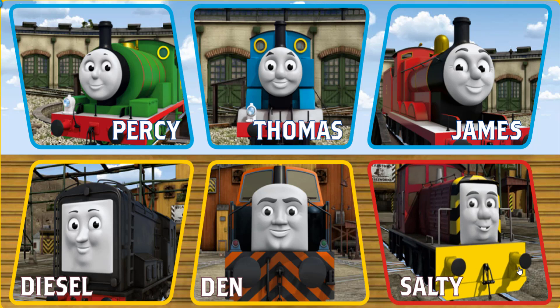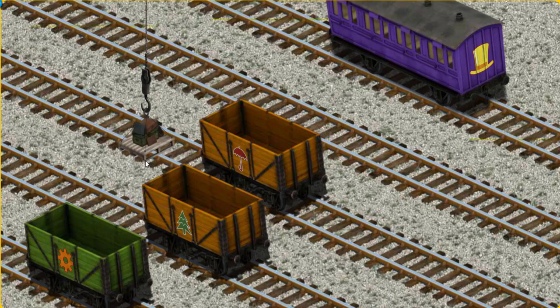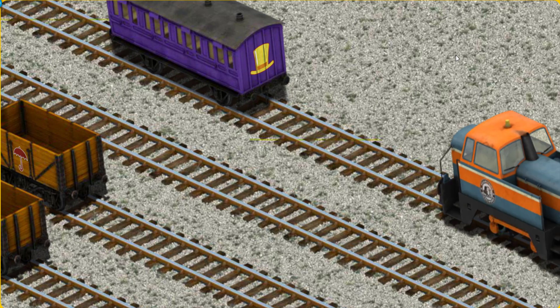It's a busy day at Brendam Docks. Thomas and his friends have many deliveries to make. Choose who will make the next delivery. Den must deliver the luggage to Knapford Station. Help Cranky find the luggage. You've found it! Let's lift and load. Now the cargo must be loaded. Help Cranky find the purple coach with the picture of a yellow top hat. That's it!